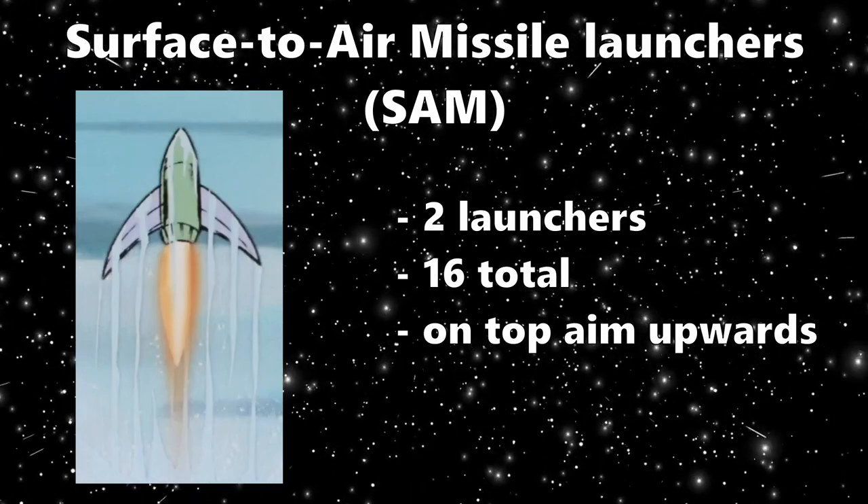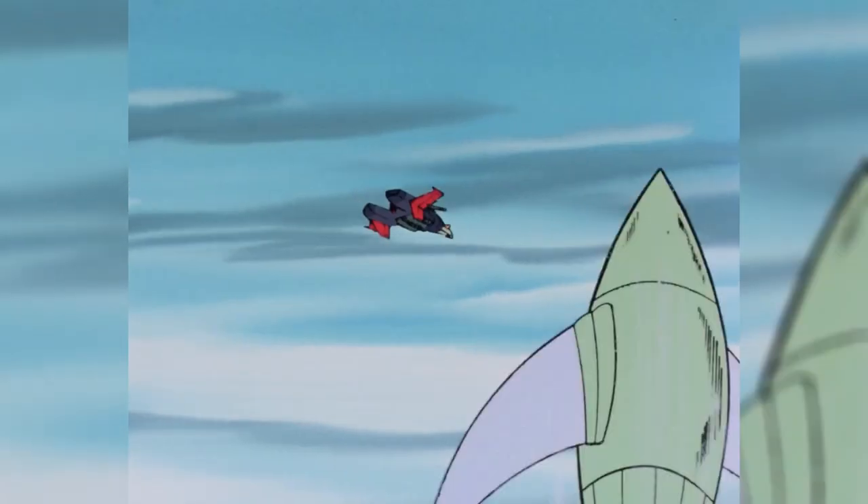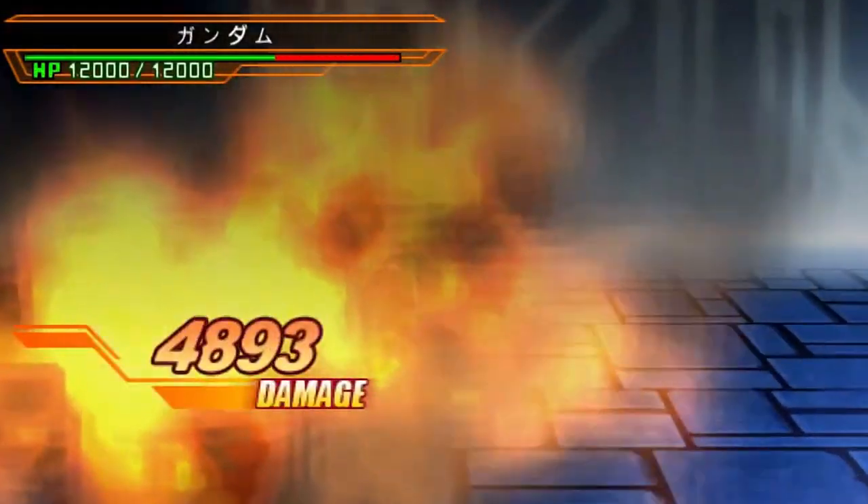SAMs can be used for attacking airborne craft, like shown with White Base. But not only that, if something's above you like a naval ship, you can hit that as well. If you're feeling extra spicy, you can nail anything close to the shore or near a body of water.